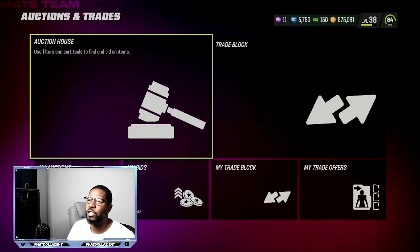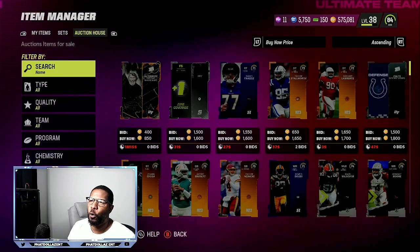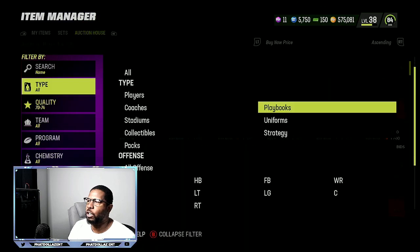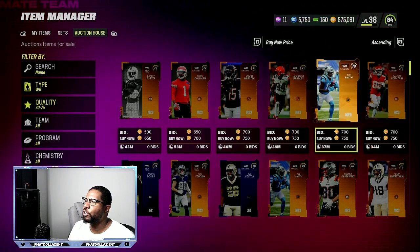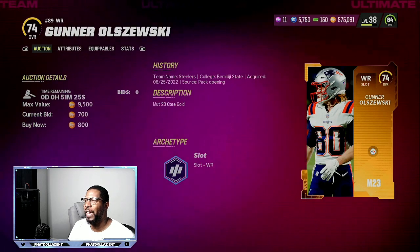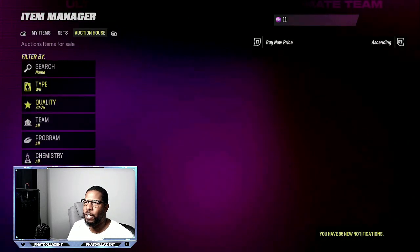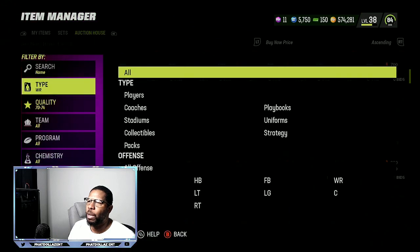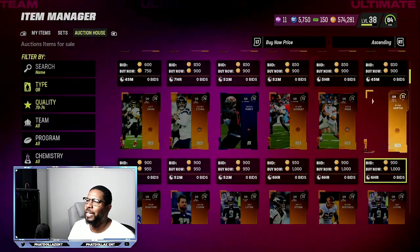Go right here to auctions and trades — you want to be sniping 74 overalls for 750 coins or less. Go to 70 to 74 overalls and just filter. Sometimes it's going to take you three minutes, sometimes six minutes. But after you find the card, you're going to always go in the first or the second row. So 800 is very good right now — 74 for 800. You want to get 850 or below, but you're usually going to find a couple in a row for about 750, 700, 650. The first two rows are the only thing you need to worry about. I'm selling them for over 3,000 coins, so spending 800 is not bad.